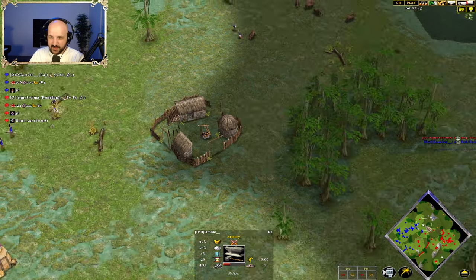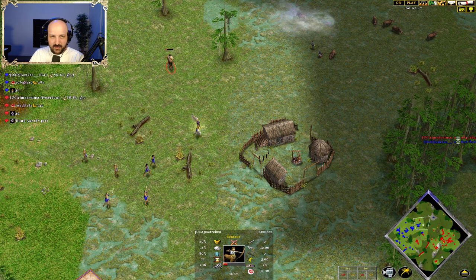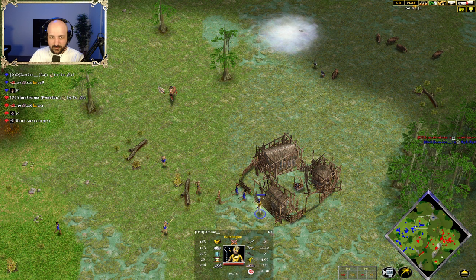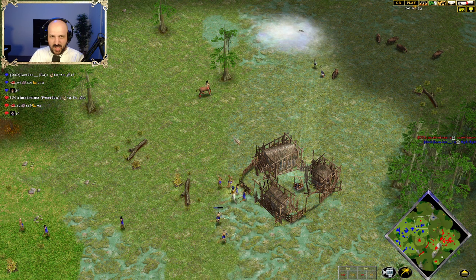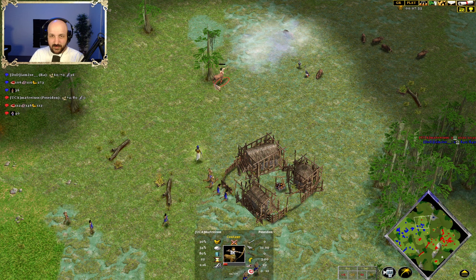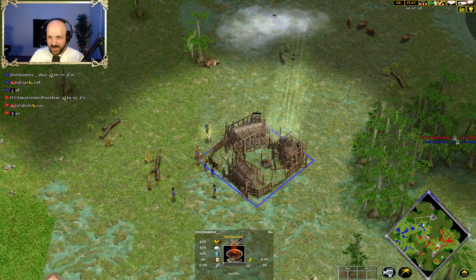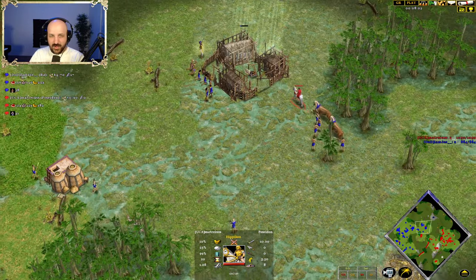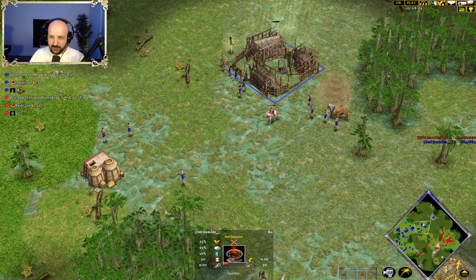Technically speaking, Matrius can sneak around here. But the Pharaoh comes forward. Joe — oh, what's he doing? Kill the Centaur! Matrius is already — oh, he's misclicked. Classic. And the Centaur is down. Units coming up onto this position. This is not going to be able to be prevented for the time being for Matrius. But Matrius sees what's coming for himself now.